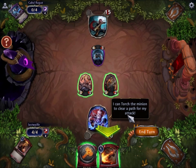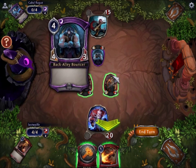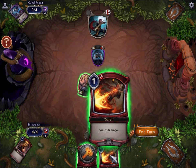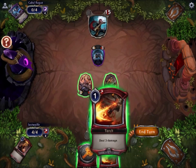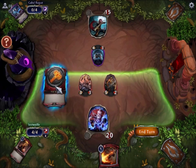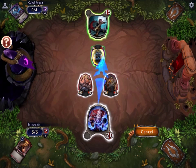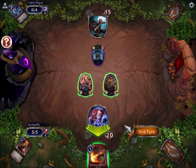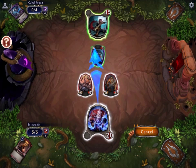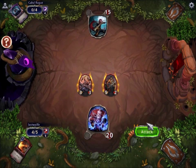I can torch the minion to clear a path for my attack. That's kind of okay to do in this case, because he's a 4-3 and this would be very efficient. There's three damage going on here. You could always just attack and he will block, and then you're saving your torch for something else. This is an important word at the bottom here — it says Fast Spell. These are kind of like Eternal's versions of Instants. There are windows you can cast these in on his turn, but we'll talk about that later.